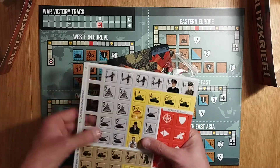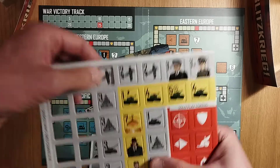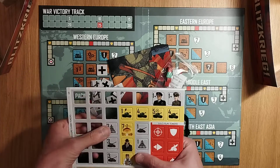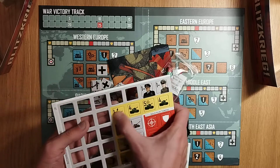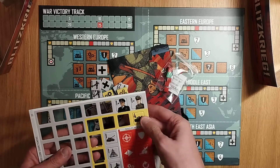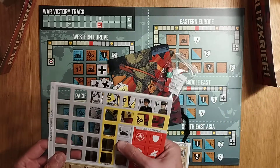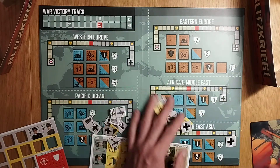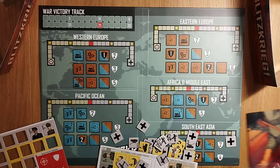They actually tell you exactly which bits are for the Nippon expansion. As you can see, these are for the Axis players — you punch all these out and they go into their bag. You can tell the Axis based on the little symbology there. On your turn, three tokens are drawn from the bag and you play them out onto your player board by your area, then you pick one and place it into one of the theatres of war.